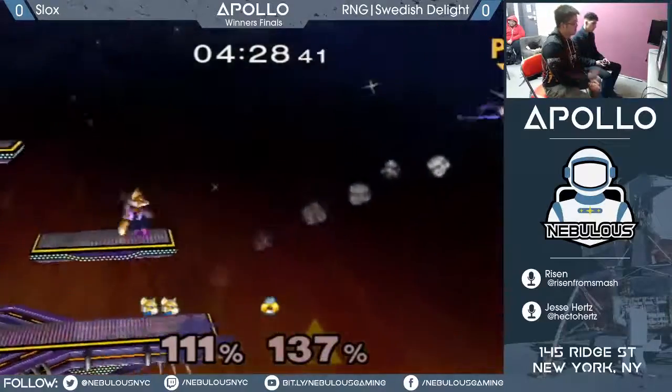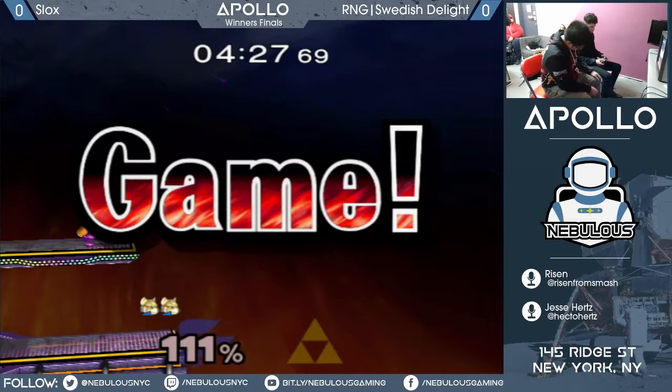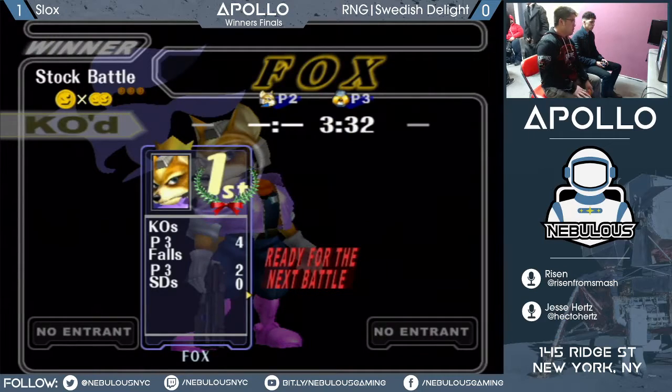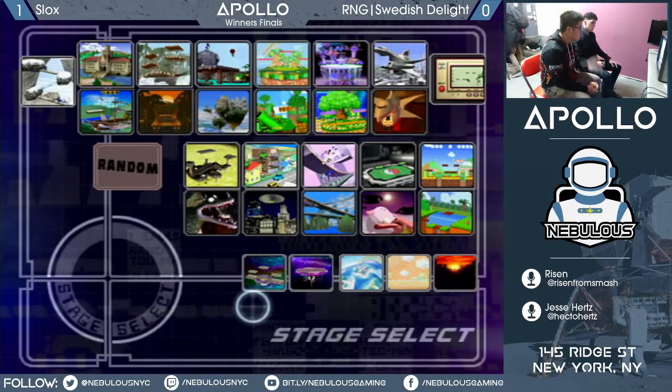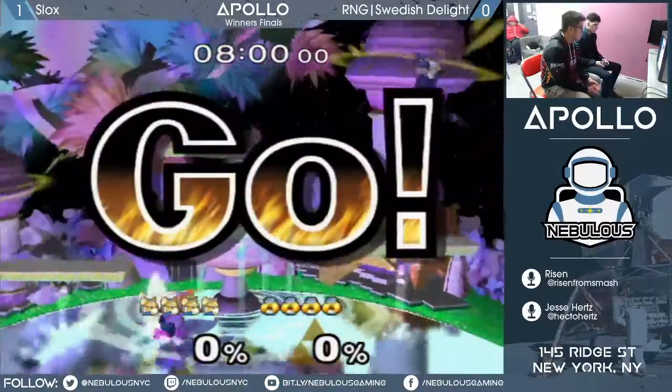Air dodge here and air punish. As much as every Sheik loves to do ledge hop fair because it's invincible and you get to do a fair — it's just not safe on shield when you do a high fair. And you're doing it because of the ledge invincibility, so you're doing it fast. Like, if they just shield it, you can't do anything on shield.